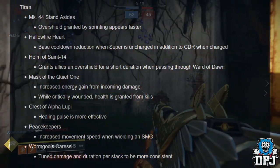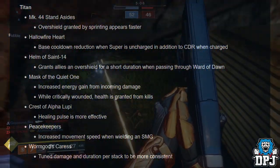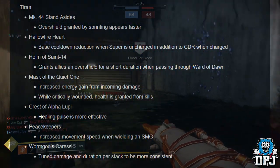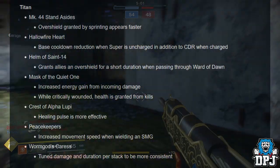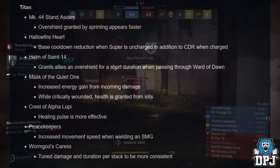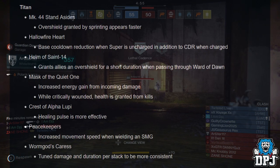Crest of Alpha Lupi: healing pulse is more effective. Peacekeepers: increased movement speed when wielding an SMG. Worm God's Caress: tuned damage and duration per stack to be more consistent.